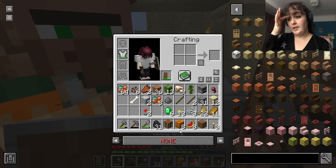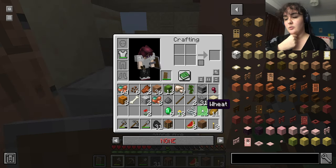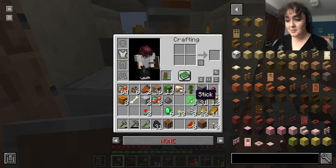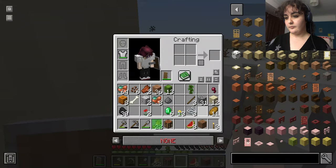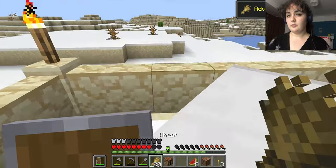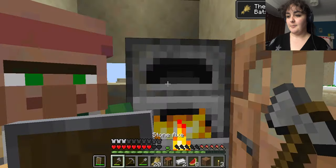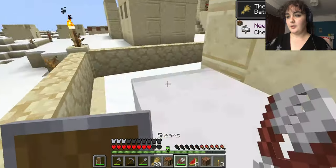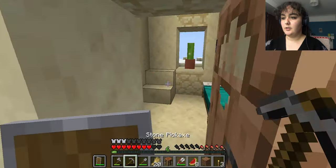We also need some spruce leaves and logs for the recipes. I also put a name tag thing on the villagers because I thought that would be nice — give them a little bit of personality.